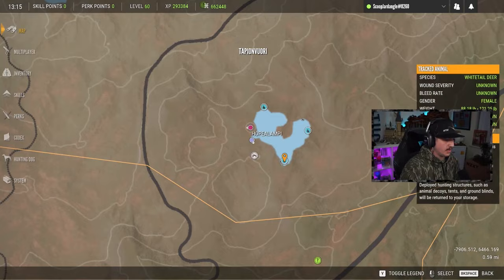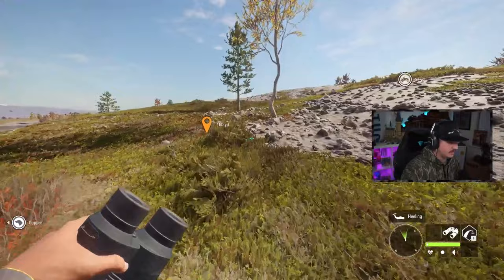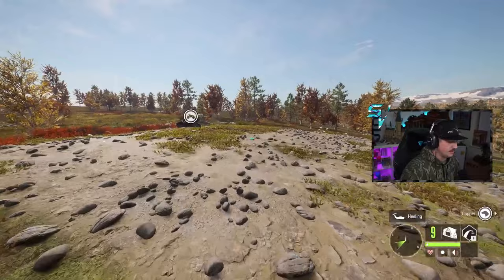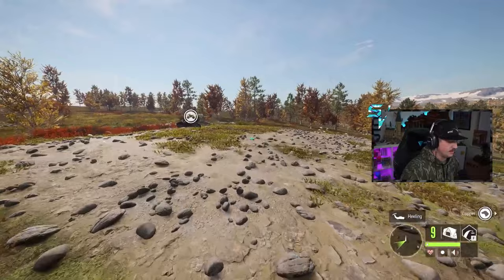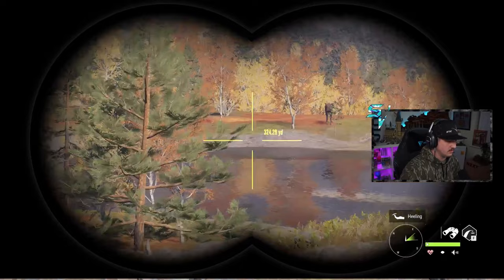If you want to make a zone invisible, in the top right lake the zones are directly across from each other. You put the stand within about 50 to 100 yards and it'll make that zone invisible. This comes in handy when shooting both zones on a lake — you make one invisible, shoot the open one, fast travel to the other side, and the zone that was invisible is now available.